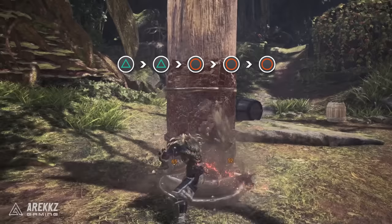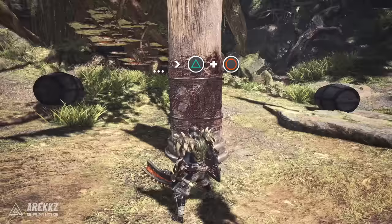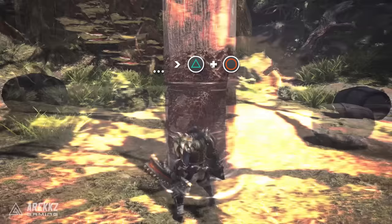Additionally, that round slash at the end of the circle combo can be accessed another way — following any attack you can press triangle plus circle to go directly into the round slash. This is especially good if you see the monster about to move and you know you're about to lose your opening, allowing you to end your combo with a strong hit.